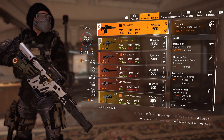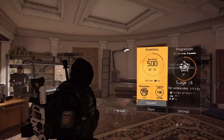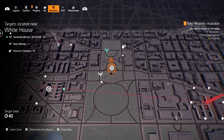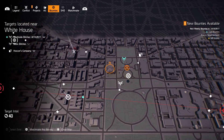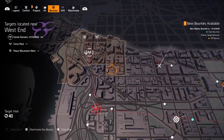It's pretty easy, guys. The only thing you have to do — what we did today and yesterday — was do bounties. A lot of bounties from Black Tusk and Outkast. A few agents talked about getting it from other factions as well, but we only got it from Black Tusk or Outkast, mostly in Downtown West or in West End.